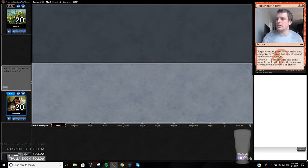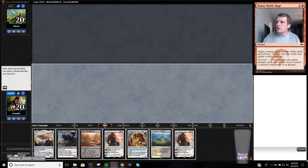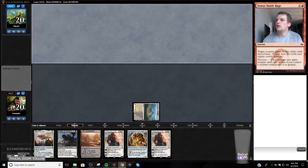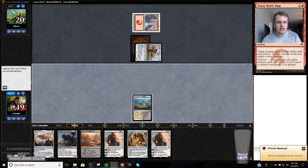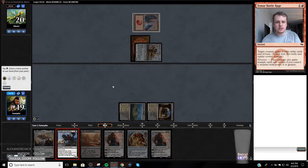We are on the play. The land is okay but not super great because most of the time you want three Gideons. The problem with playing three Gideons is the first Gideon doesn't die — they just ignore it or it wins the game. There's the Boat. The Knight's gonna be a pretty good brick wall. We're gonna curve Knight into Gideon, which is a pretty good stopper against aggro decks.